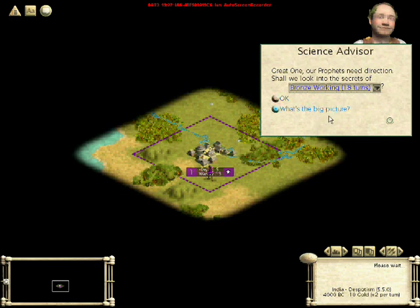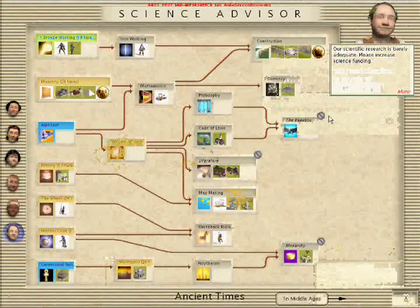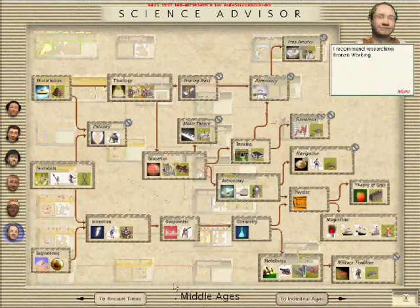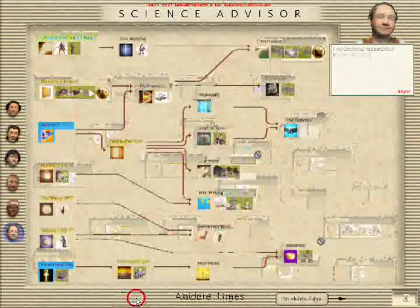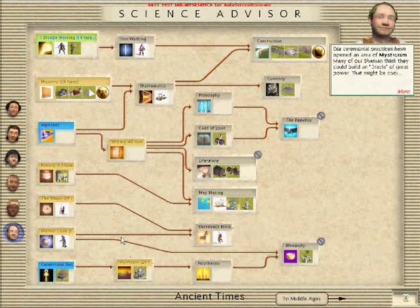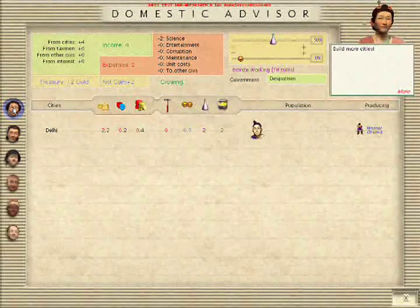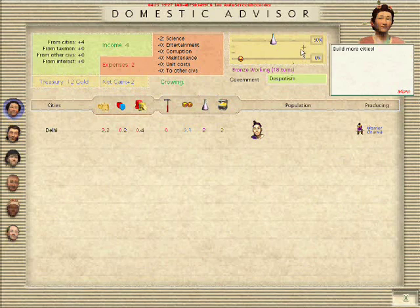Now we get to decide what tech we want to research. Here is the tech tree. As you can see, you need certain techs to get to certain other techs. There are four eras — I showed you two right here. We're in ancient times now. I can choose basically anything that doesn't have a prerequisite, so I'm just going to go with Bronze Working for now. And here is the main domestic advisor menu.